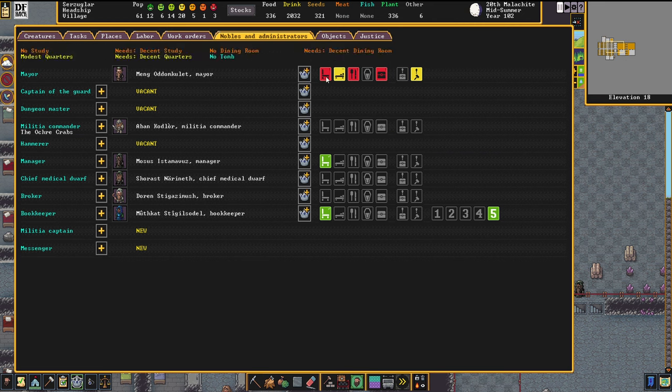Some people in your fortress will have specific needs. We already knew the manager and the bookkeeper, which were the first people that required an office, but the mayor now wants more than the usual person.